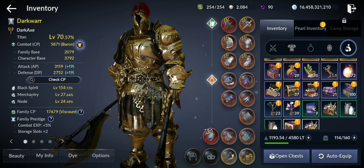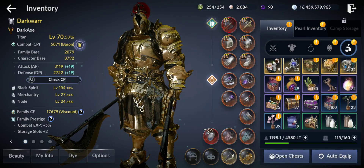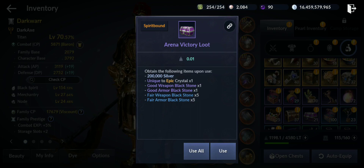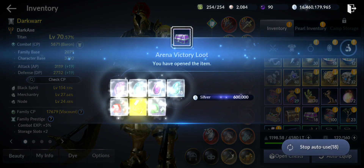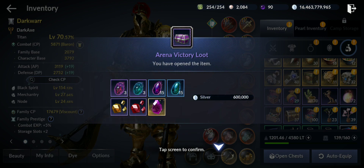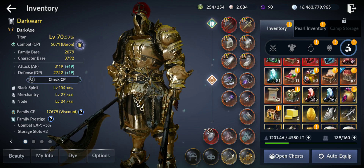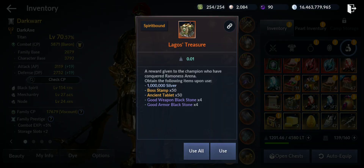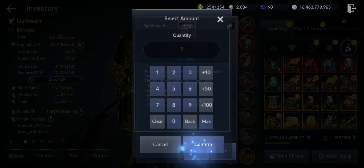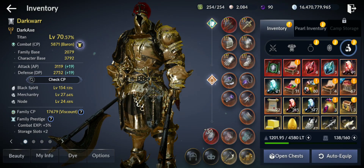Let's open this one also. I have the arena victory chest - don't forget about the arena, it can give you some nice rewards. And the Lagos treasure from doing the team PvP, the Ramones mode. 7 million silver, 350 post stamps, and ancient tablets. Not bad. Now let's open these ones.